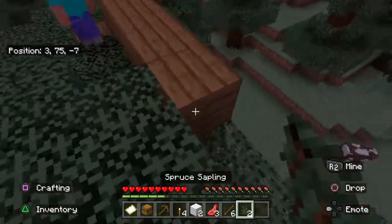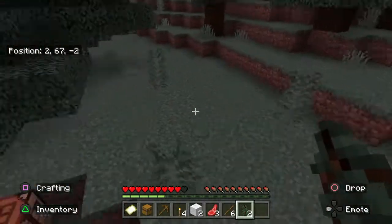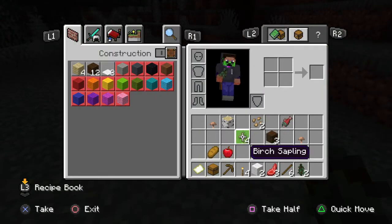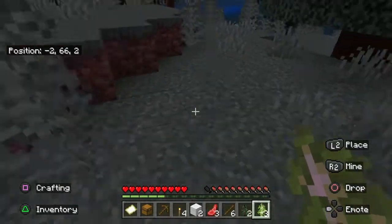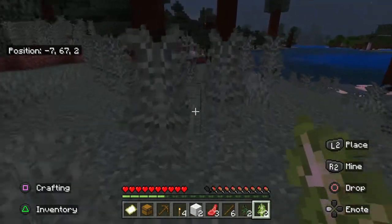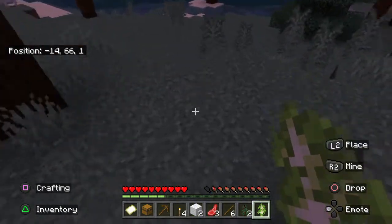So far this is going pretty good. I'm gonna plant a couple of these birch saplings that I got from the chest so that we can have more kinds of wood by us instead of just dark oak. It's starting to get night already.